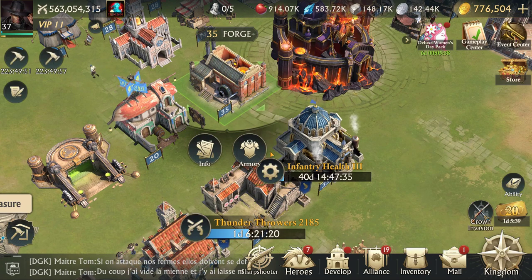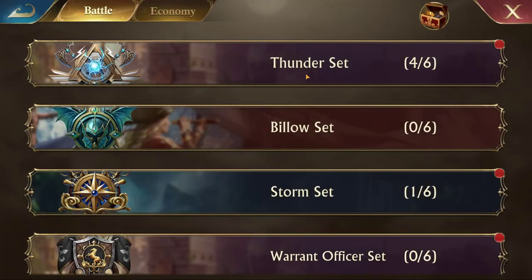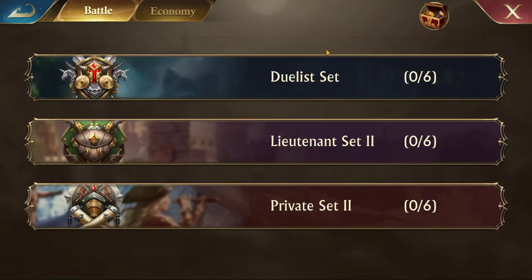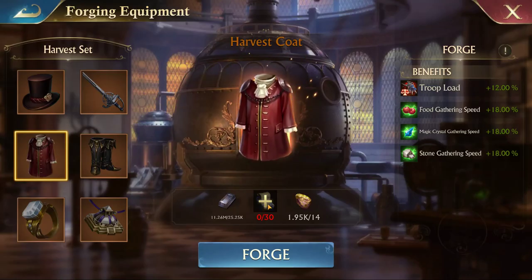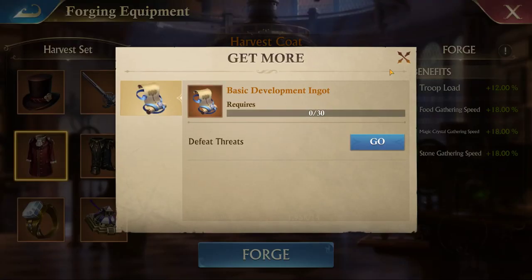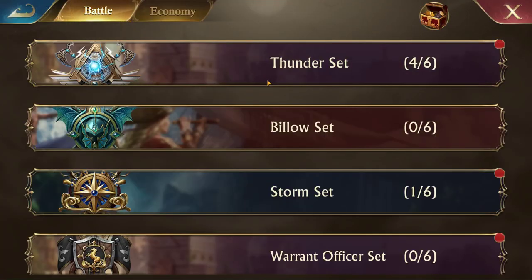You can access your various different sets of equipment through your forge, then go to your armory — these are just the different sets of equipment. You'll notice there's also an economy set. I actually don't know when we can earn the development ingots required — they look like scrolls — but since I've been here we have not yet been able to earn these. I'm going to be talking mainly about the battle equipment.